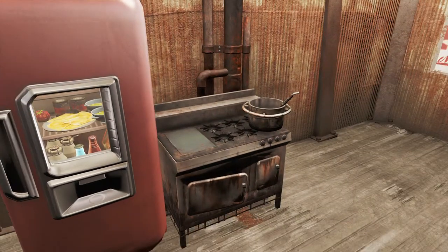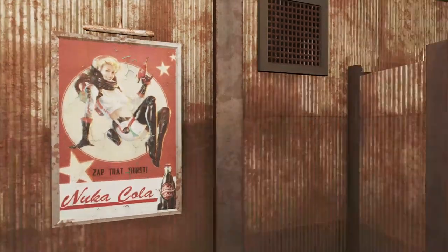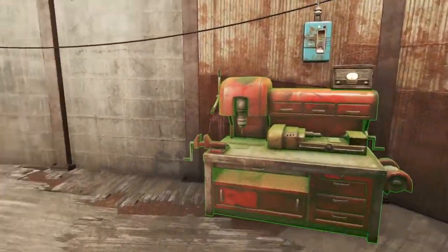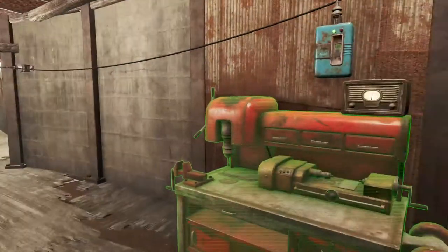And then we got our cooking stove here. Got some decorations — Coca-Cola, Minutemen flag as always. I got a sign up as a dining table. That's because I got an item on search, but I'm not going to need it anymore.